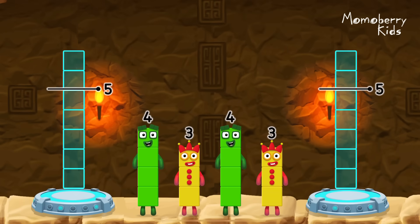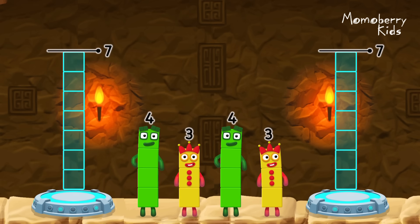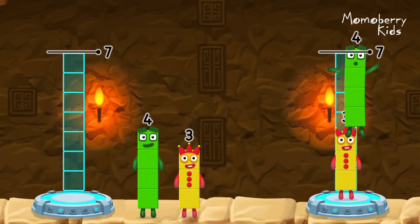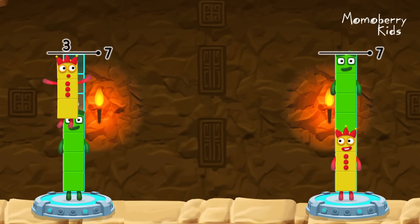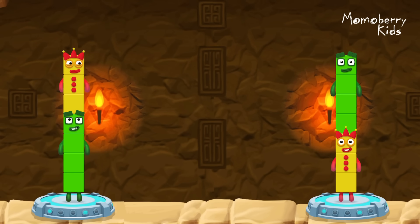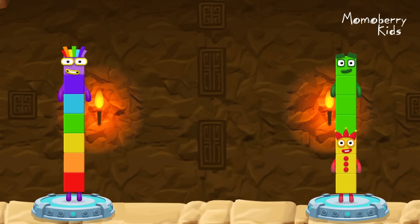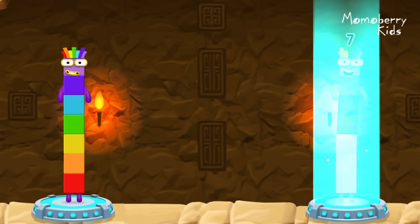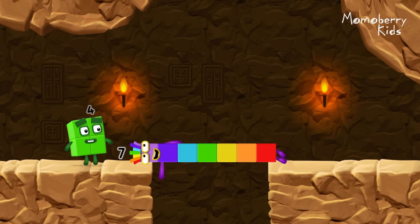Share the number blocks evenly to make two groups of seven. Three, four. Four, three. You solved it! Four plus three equals seven. Three plus four equals seven. Seven equals seven.